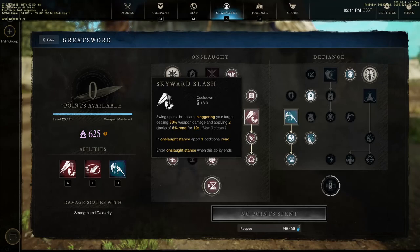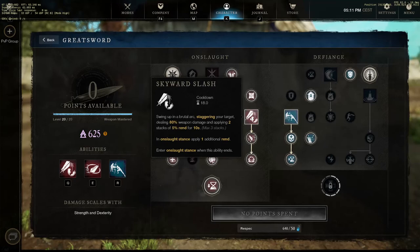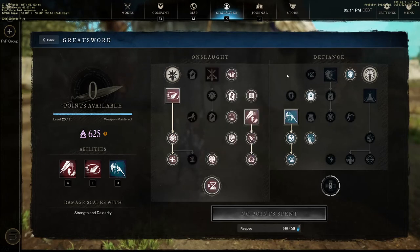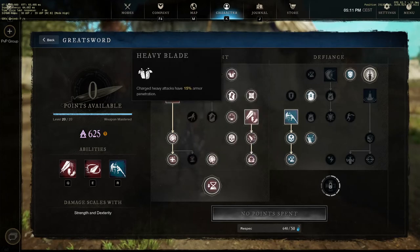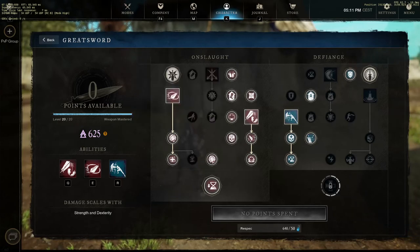Skyward Slash does nice damage, applies one Rend, and has stagger. So with Skyward Slash you have stagger and speed. Fast Strike - I can't pronounce it. About perks: Charge Heavy Attack has 15 percent armor penetration - why the hell not. Gain 20 percent haste for 5 seconds when using any DPS Stance ability - top notch.